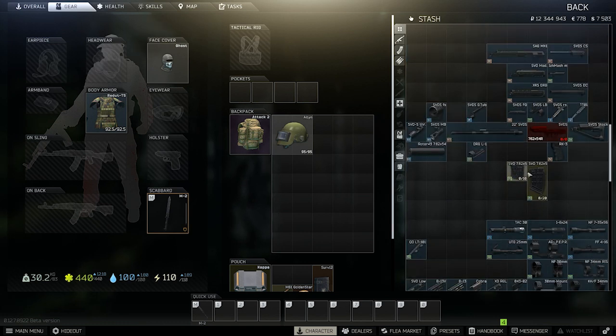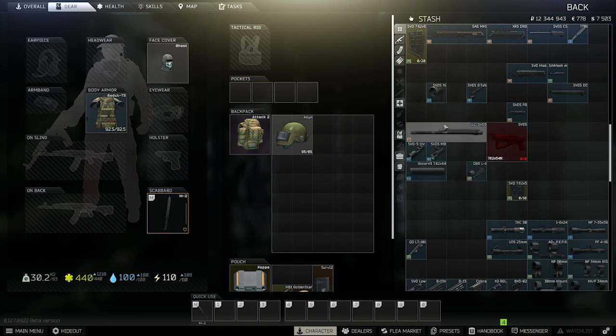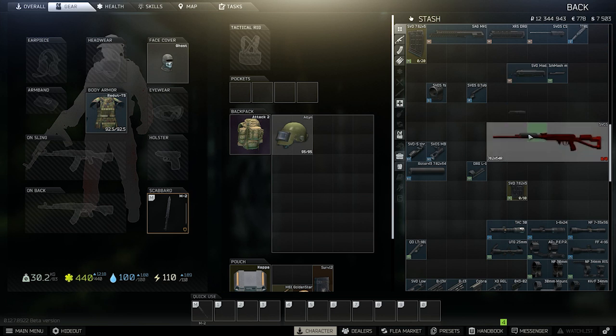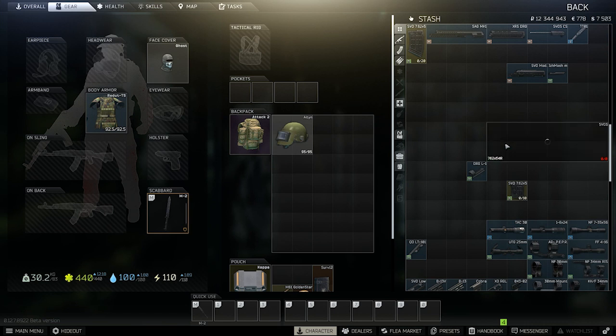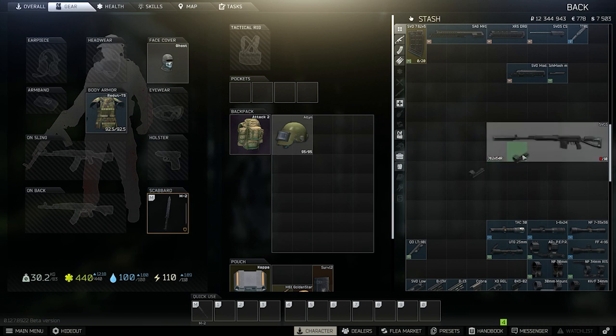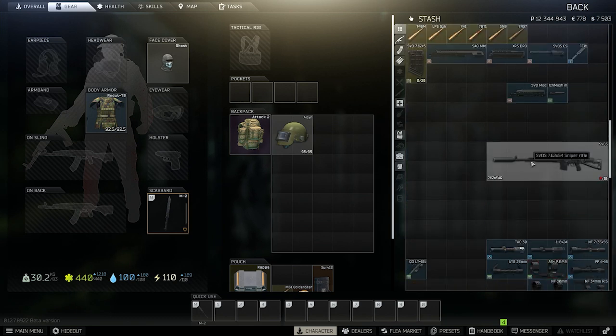Here I have a blown-up SVDS to show how it goes together. We'll start with the stock, the grip, and the SVDS upper band. Throw the upper sight on there, put the barrel on, unfold the stock so you can see what's going on. The dust cover goes on, then the handguard. The gas tube goes on the barrel, then the muzzle brake goes on the front. Then the front sight, your threaded adapter, your suppressor, a magazine, and lastly the DRGL1 piece on the bottom of the barrel for attaching a laser. From there you can attach various sights — your PSO goes straight on there and a laser can attach as well.